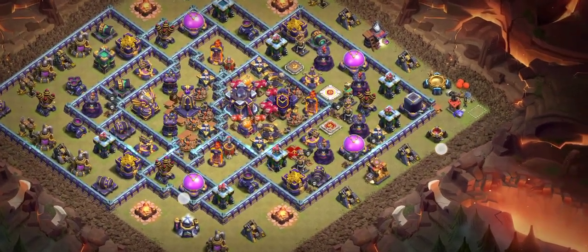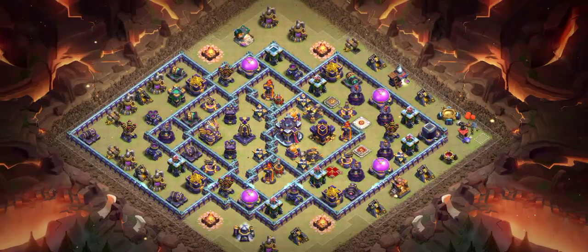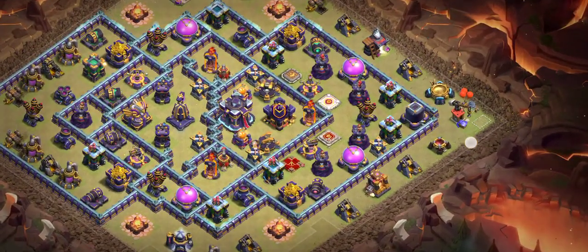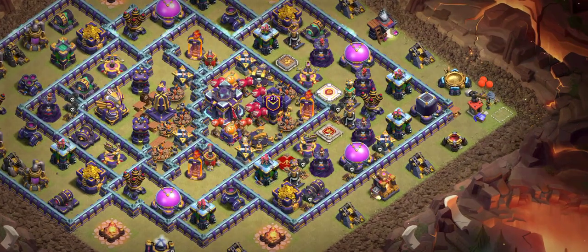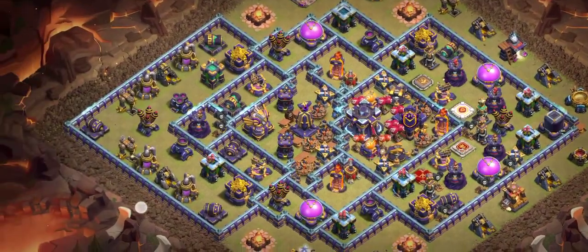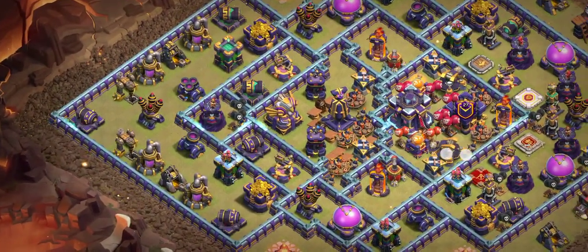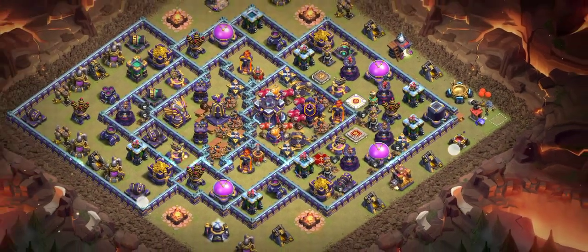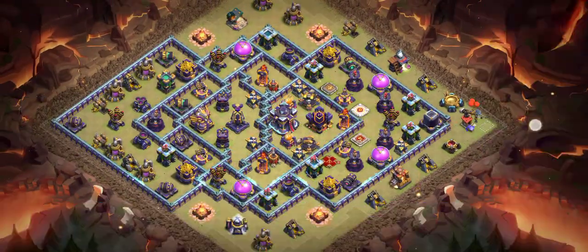Base number four looks really easy at first glance, but it's really good for players who are looking for a low-percentage base. It will bring you one star sometimes, and sometimes a low-percentage two-star. I recommend ice golem with lava for this base. It looks really dangerous and tricky. Make sure you watch the full video.